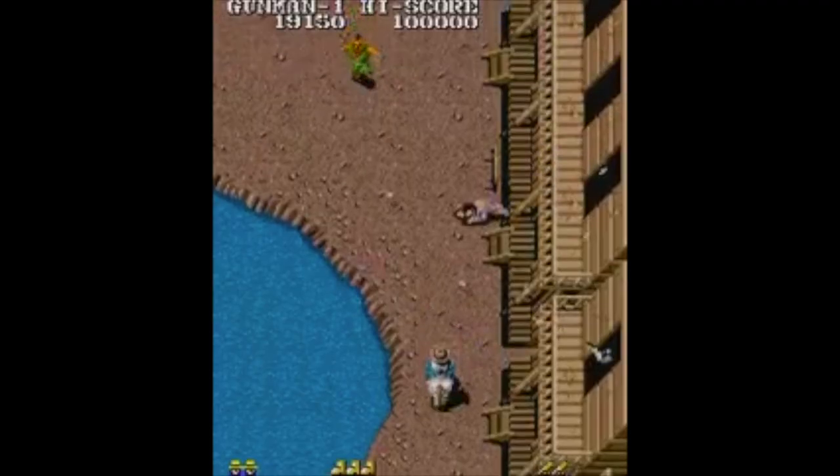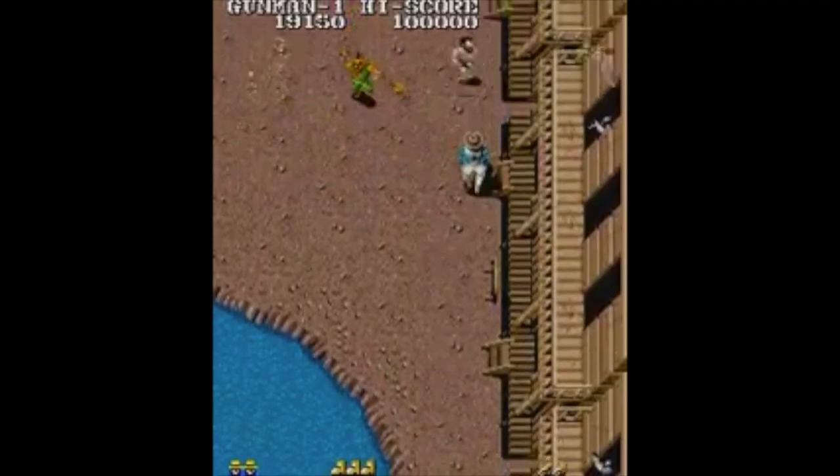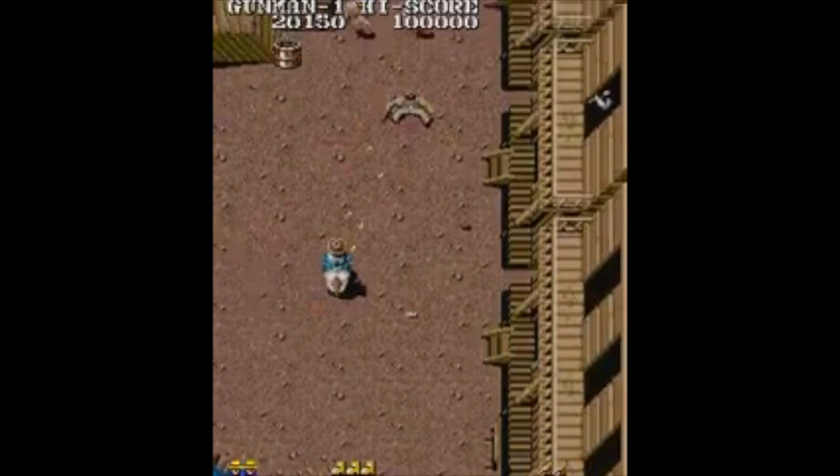The history of Gunsmoke starts with the Gunsmoke arcade game developed and released by Capcom back in late 1985. Capcom had already made a bit of a name for themselves for making successful scrolling shooting games at this point, and Gunsmoke was no exception. It was actually pretty unique at the time for its multi-directional firing system and Wild West setting. The same year they put out Gunsmoke to arcades, Capcom began publishing titles for Nintendo's Famicom and subsequently bringing said titles to the West via the NES about a year later.